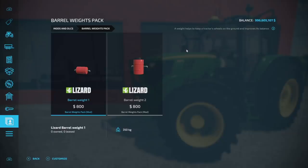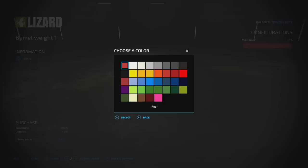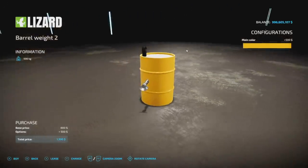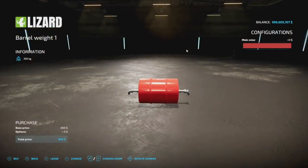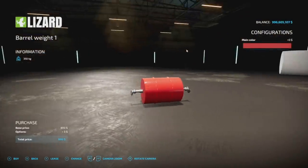Next from FBX Modding we've got the Barrel Weight Pack — two weights styled as sideways barrels, which is a unique and cool design. You can change up the color, and they come in 500kg and 350kg versions. Both are one slot each, so super low slot count. This is a really neat and different take on weights.